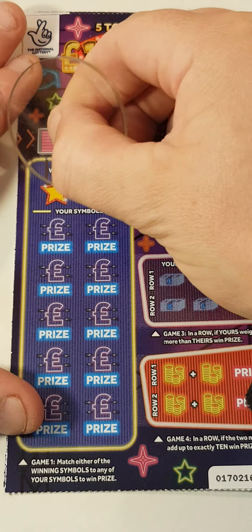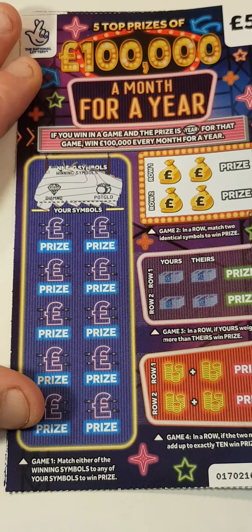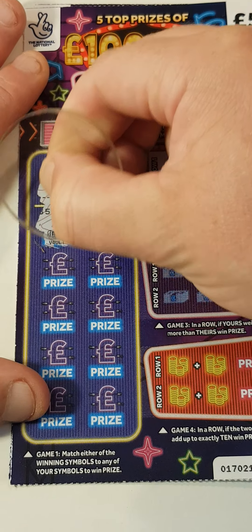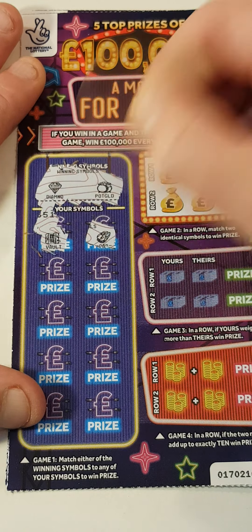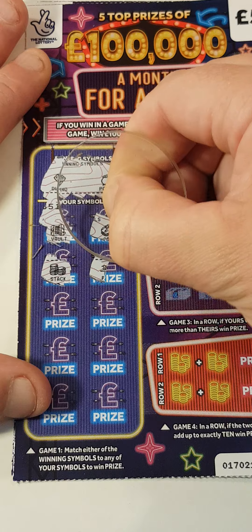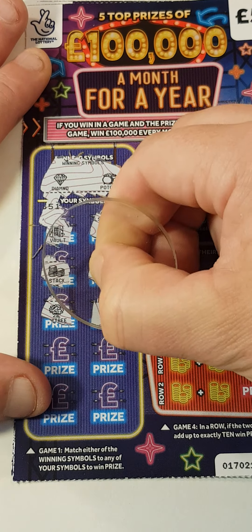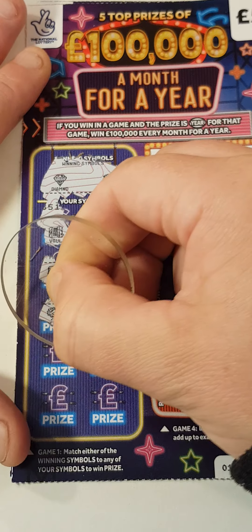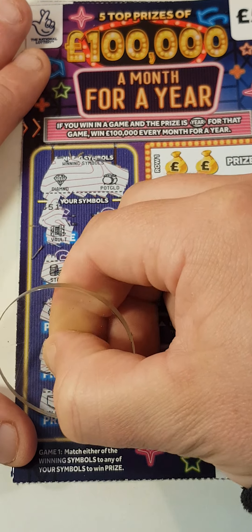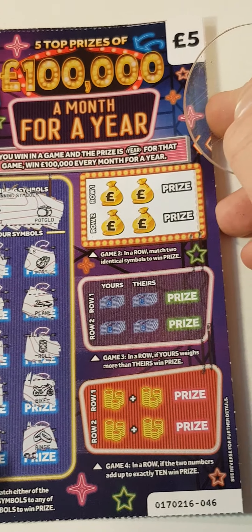On this side we are looking to find a diamond or pot of gold. We've got a safe, a car, a stack, a plane, money tree, roll of money, gold bars, a bike, wallet and rings. So nothing on that side.